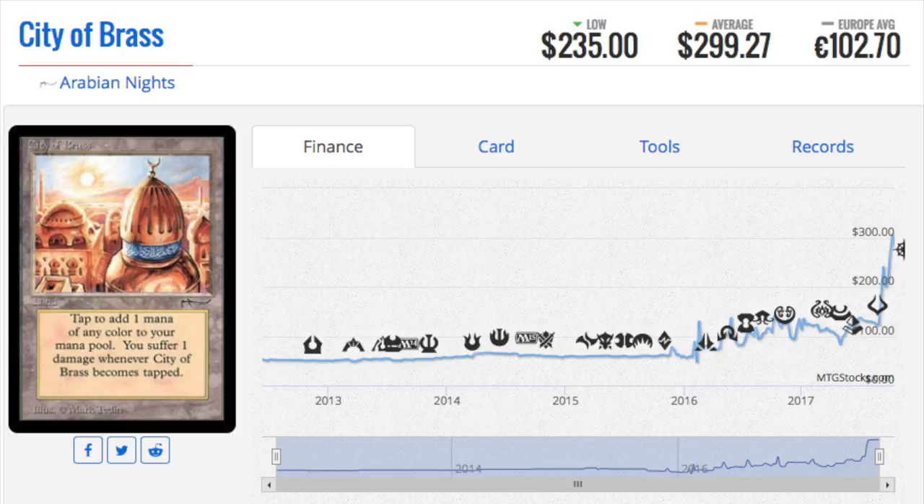I watched a video recently — I think it was Legends — and the payout on Legends is just so awful. I watched that video and I think maybe two people out there already made back their money. The rest of them got hosed into oblivion. Arabian Nights is not that. Yes, the booster packs are a lot more expensive, but a $300 City of Brass at uncommon goes a long way. Some packs in Legends, the first-picked card is the instruction card, because everything else is so bad.